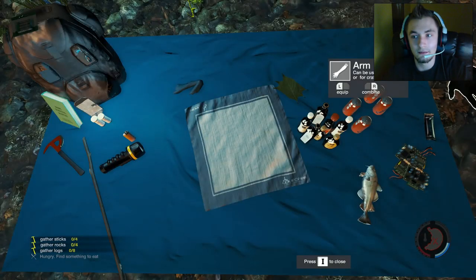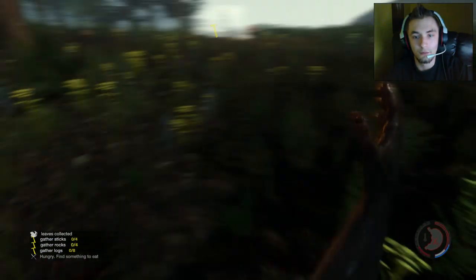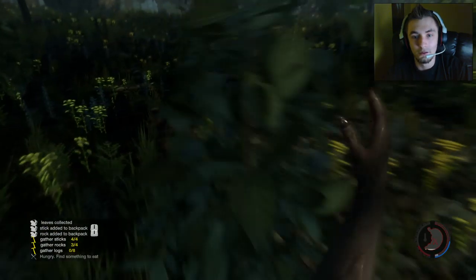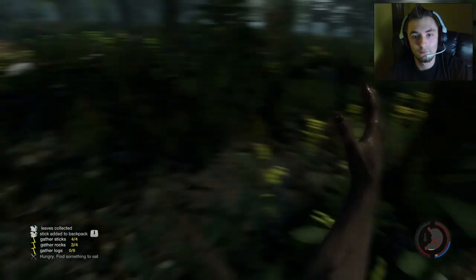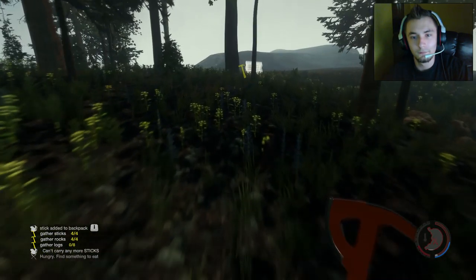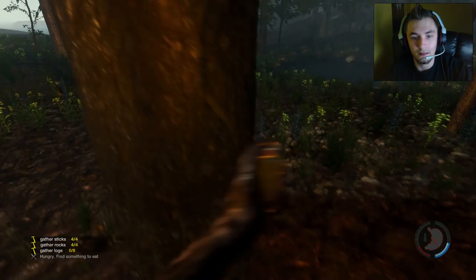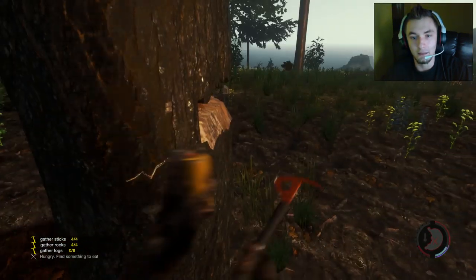I'm going to show you how to build quickly. Just run through everything and tap E at the same time and you'll pick up all the stuff you're making or destroying on the ground. A quick building tip: make sure you have your cigarette lighter out — it makes you swing a little bit faster. As you can see my character is a lot more energetic with a swing.